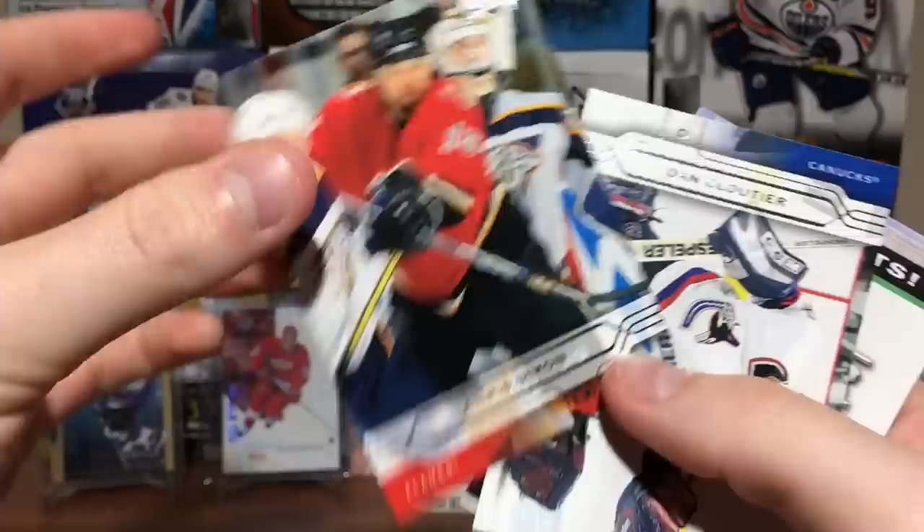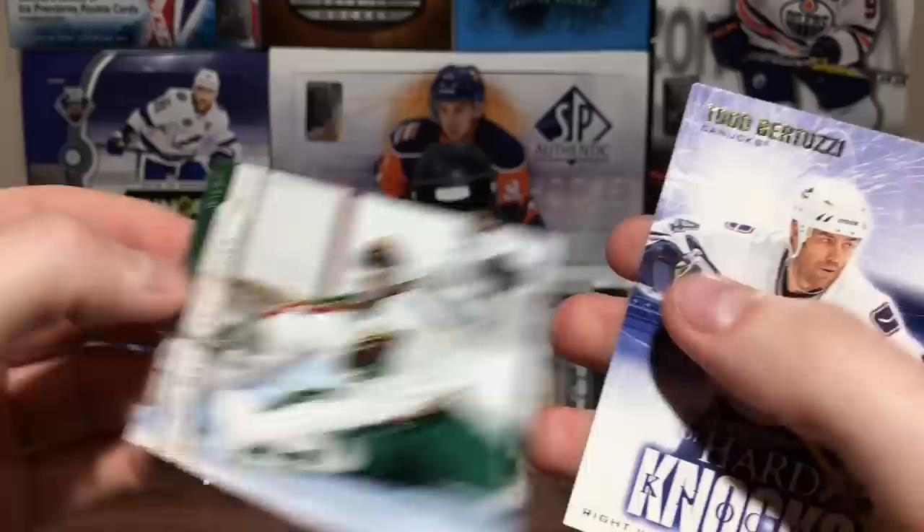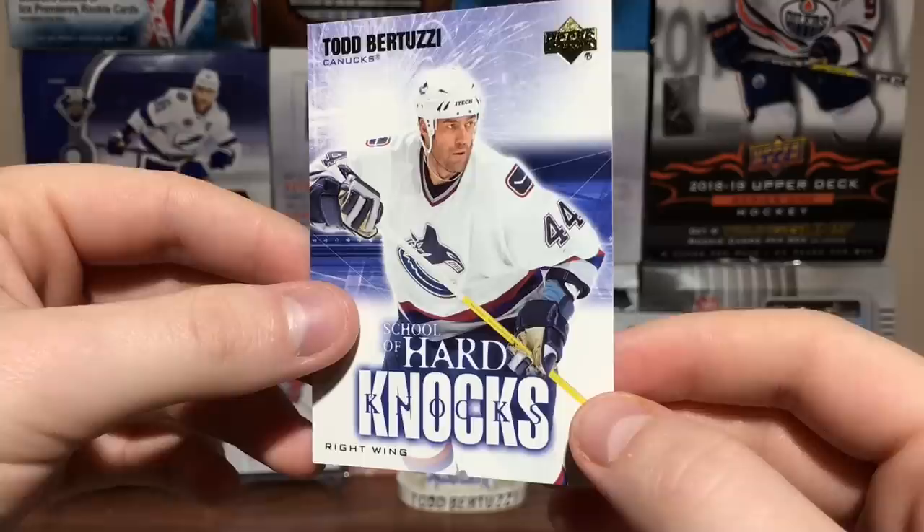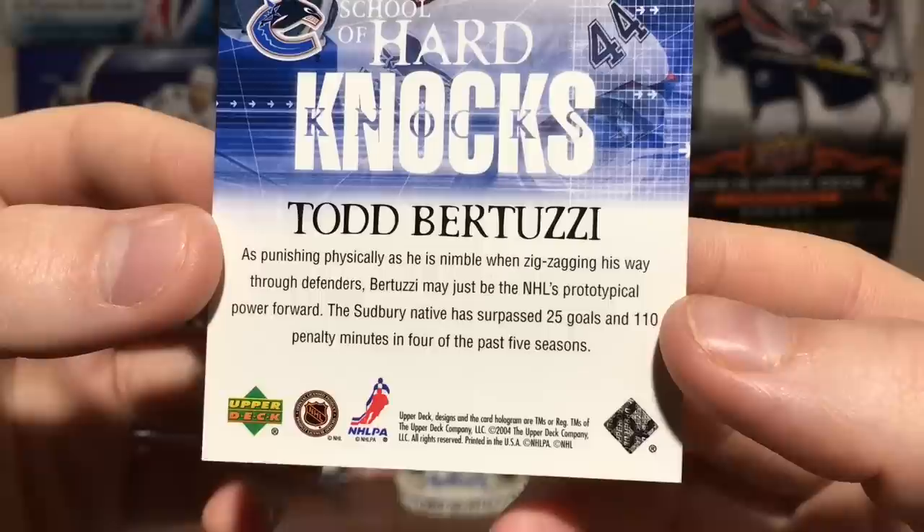Robin Regehr, Pavel Kubina, Chris Simon, Dan Cloutier, Nick Boynton, Paul Kariya, Manny Fernandez. School of Hard Knocks — Uncle Todd! And World's Best Jumbo Joe. School of Hard Knocks — let's see if there's a little info saying don't mess with Marcus Naslund. No, it doesn't say anything about that.